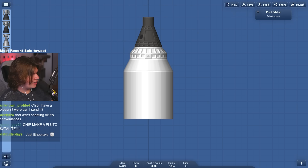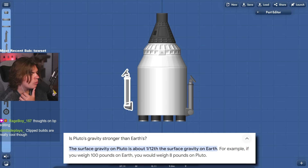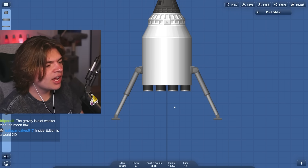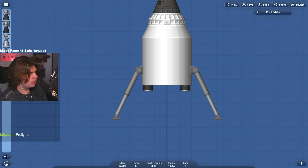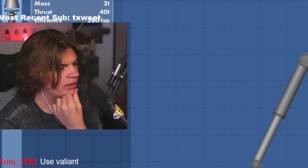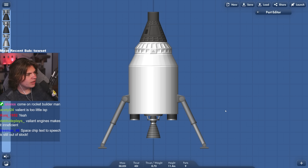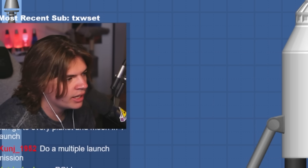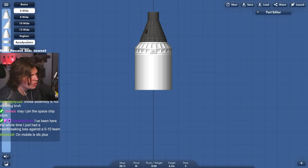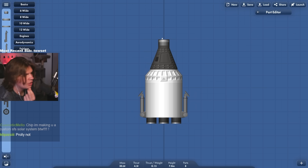I wonder if ion engines are going to be enough. If you guys really don't want me to clip, I won't. Something like this — but I don't know how much is the gravity on Pluto compared to Earth. We could use the ion engines for when we don't need a lot of thrust, use one Valiant. I don't know if that's enough because I want to guarantee I have enough thrust to slow down. If we're not doing Apollo style, we need enough thrust to go all the way back to Earth. I think Apollo style might be the way to go.